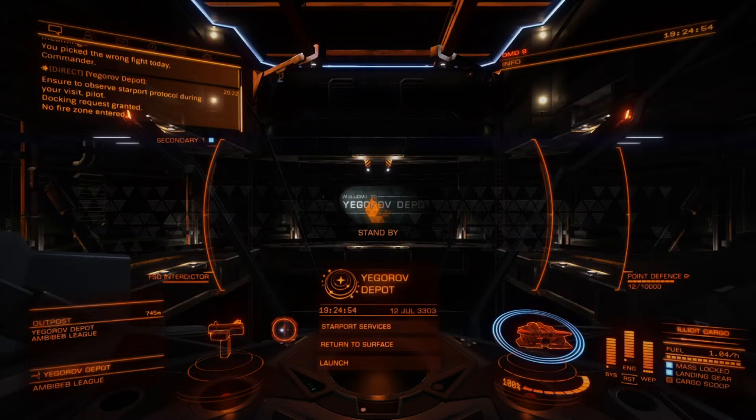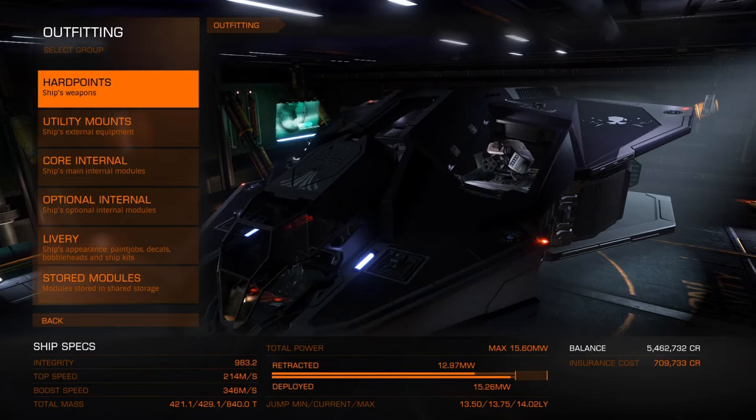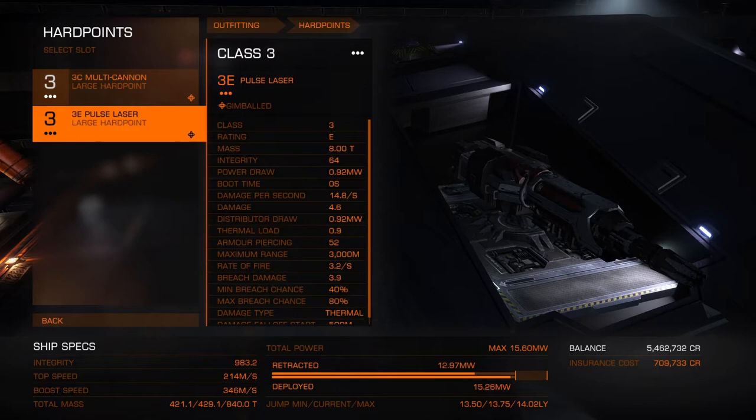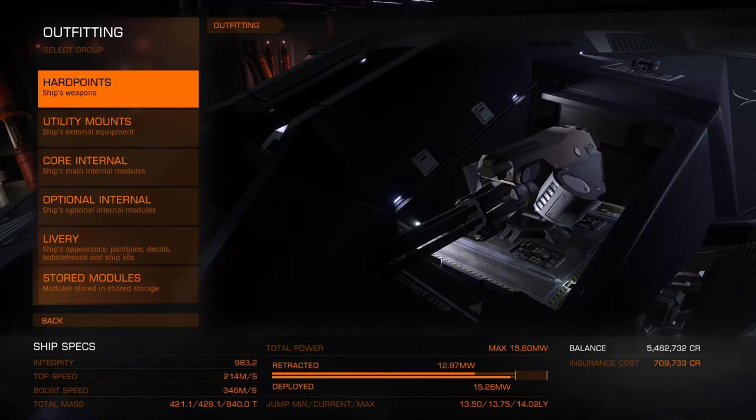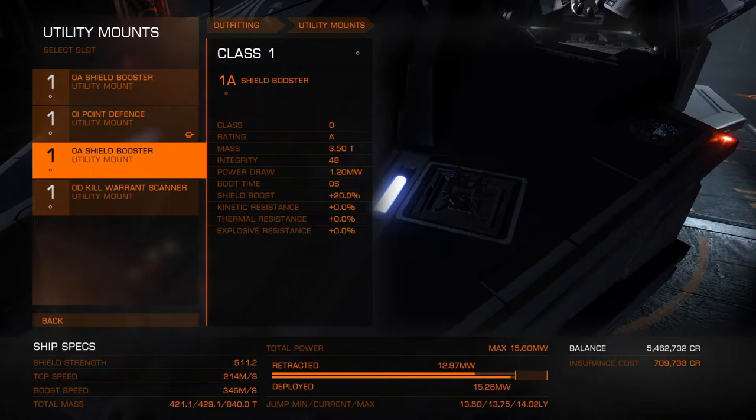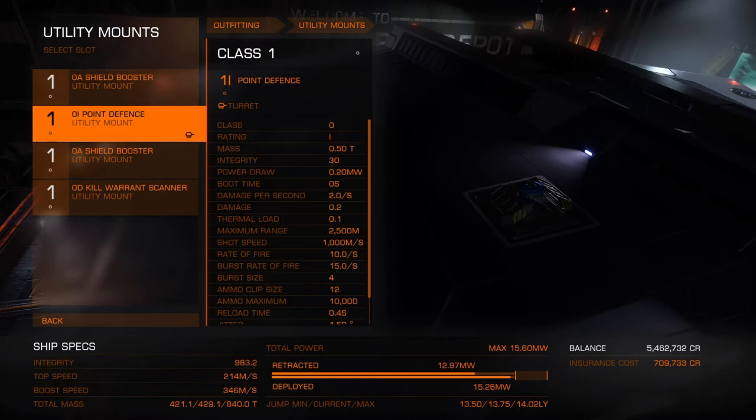Now let's look at some outfitting. For hard points — your weapons — I recommend a mixture of multi cannons and pulse lasers depending on your ship. Beam lasers are great if you can afford the power, but the Vulture is notorious for being fairly low-powered, so I've gone with a pulse laser instead. For utility mounts, shield boosters as much as you can afford in regards to power. I also have a kill warrant scanner and point defense — this is a good setup specifically for a bounty hunter.